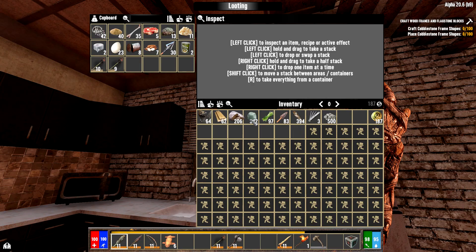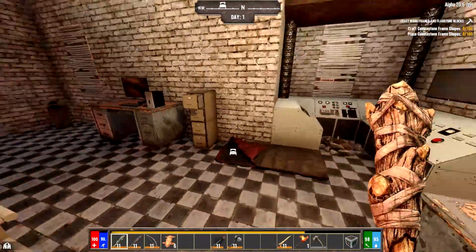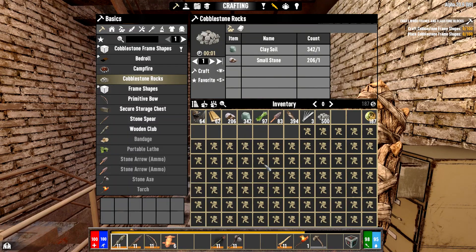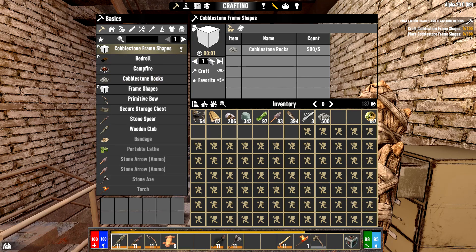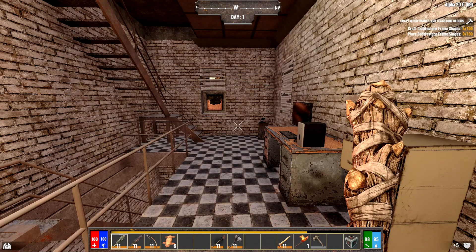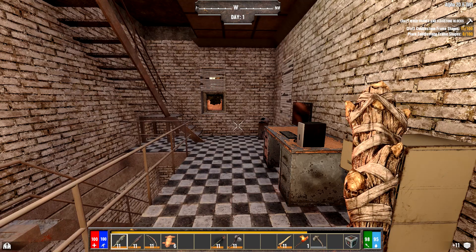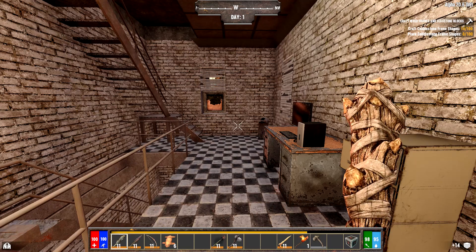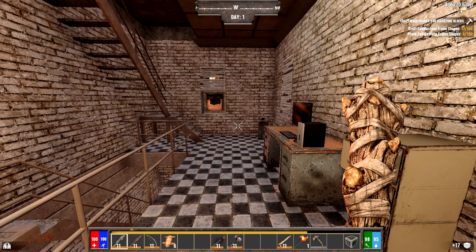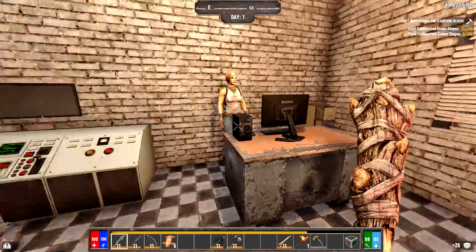We have 500 cobblestone rocks — close the inventory and get upstairs because it's about to be night. I'll craft the cobblestone frame shapes now: 500 cobblestone rocks makes 100 cobblestone frame shapes, which is what we need, and that takes about two minutes. I usually do this at night since it takes a decent amount of time. When I'm looting I craft the cobblestone rocks, and at night I craft the cobblestone frame shapes.